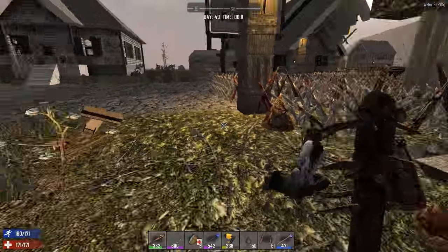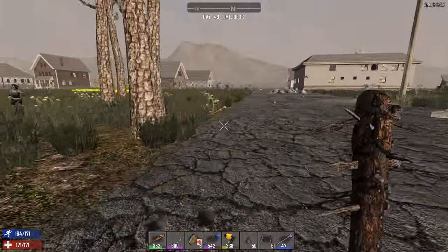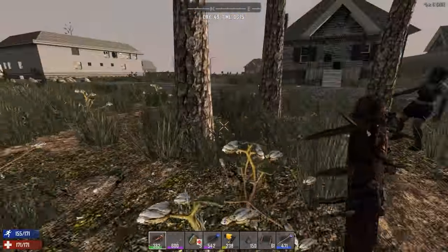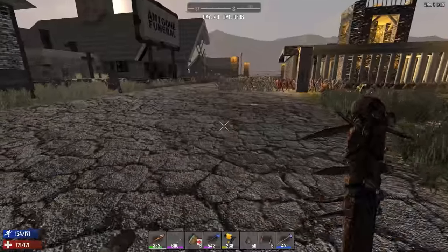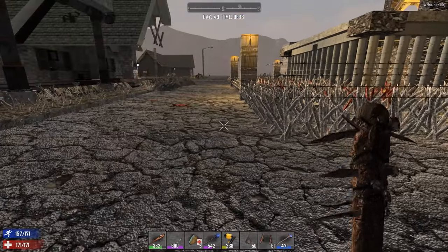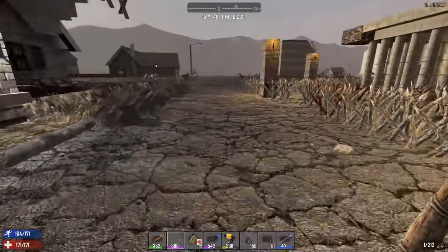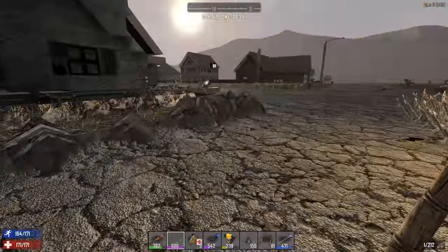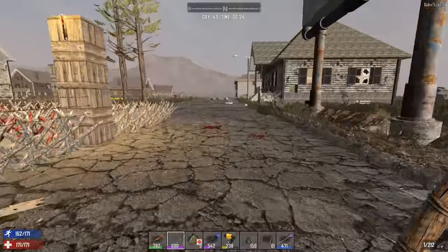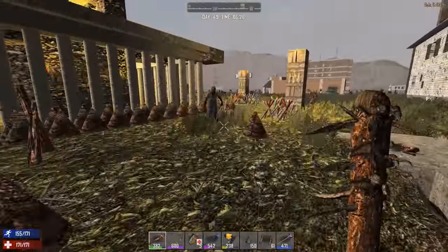We've still got some screamers coming in. There's a zombie bear! I've been wanting to fight a zombie bear. Let's get rid of some of these and then go smoke a zombie bear. Actually I don't have anything to kill him with - I could have sworn I saw him. Zombie bears are no joke. I could probably take it with the bow and arrow but it's not really worth the time.